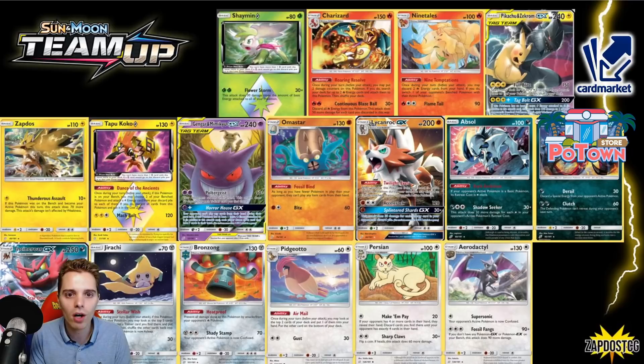Jirachi with Stellar Wish — probably the most impactful card from Team Up besides Pikarom. Stellar Wish was everywhere. How many times have you Stellar Wished in your life? You can't even count it. Almost all decks revolved around Stellar Wish Jirachi at one point. We've seen Jirachi working in Blacephalon, in Mewtwo, in Pikarom, and in evolution decks like Decidueye. Even now it is still played — ever since its release it saw an incredible amount of play.